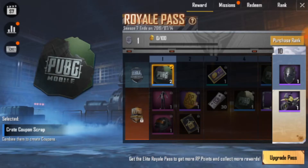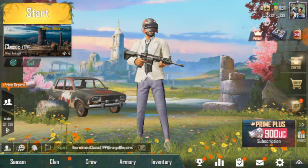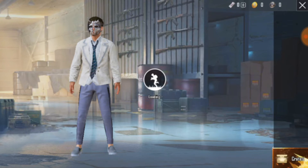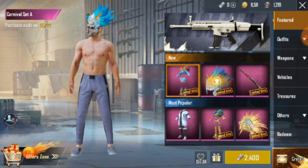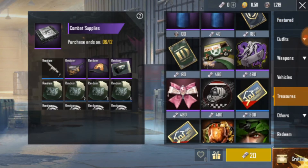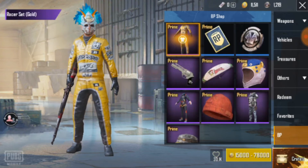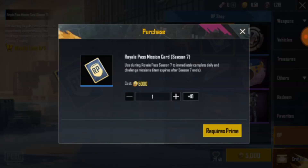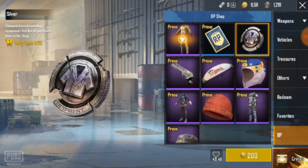That's my collection. I'll pass one — add one friend, that's my collection. I'm going to do the trick, I'm going to open the shop. Outfits, weapons, vehicles — I'll check the BPN. I'm going to open the shop. Let's see if we have silver coins or cash.